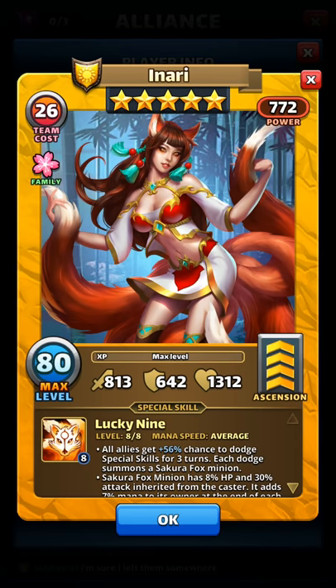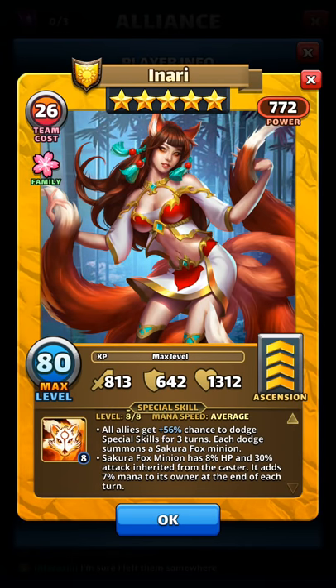All allies get a 56% chance to dodge special skills for 3 turns. Each dodge summons a Secura Fox Minion. A Secura Fox Minion has 8% health and 30% attack inherited from the caster. It adds 7% mana to its owner at the end of each turn. So that's the skill set.